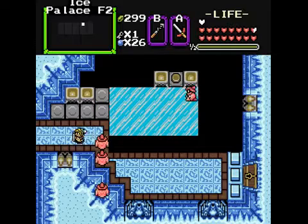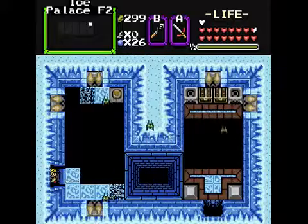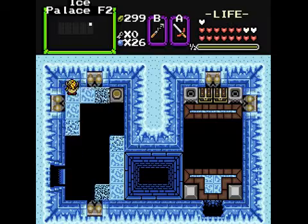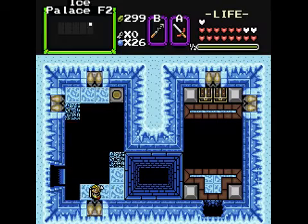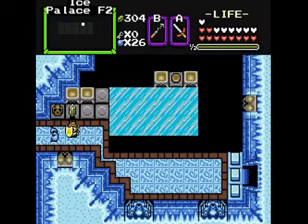We need to hit that switch there — better get rid of the wizzrobes first. Oh great, wall masters. Lots of bats. There we go — now I can get across. And I'm just going to fall into the pit there. I thought it would take me back further — damn, that was a waste of life.